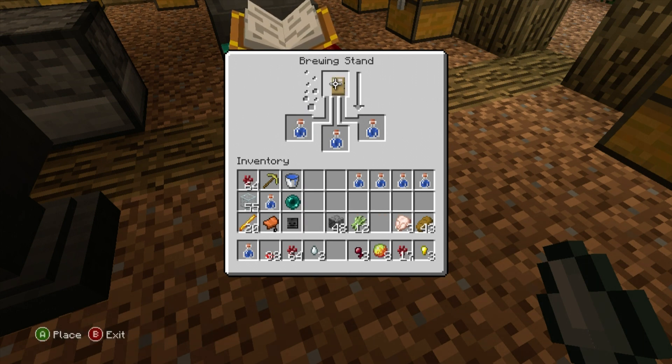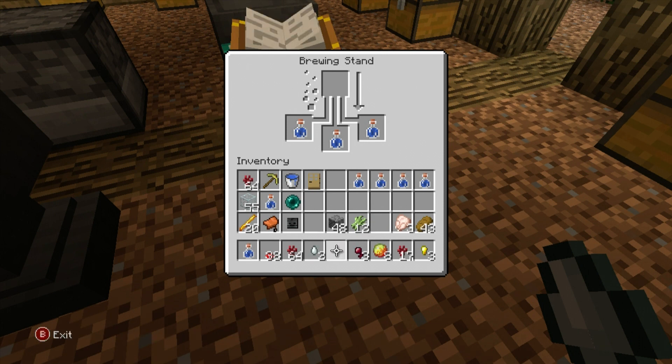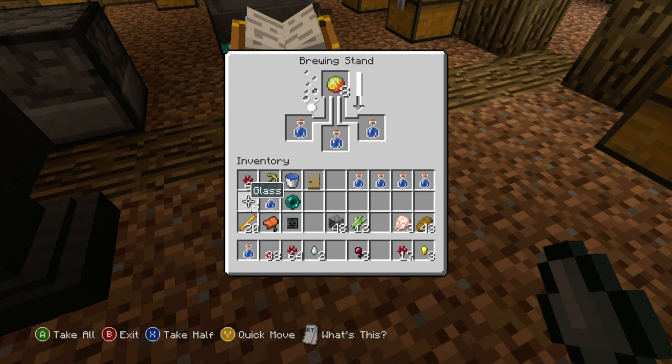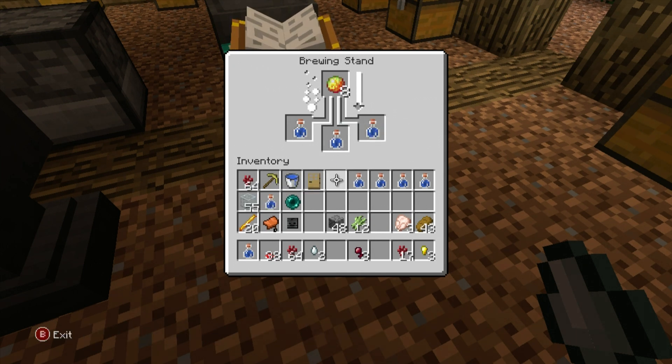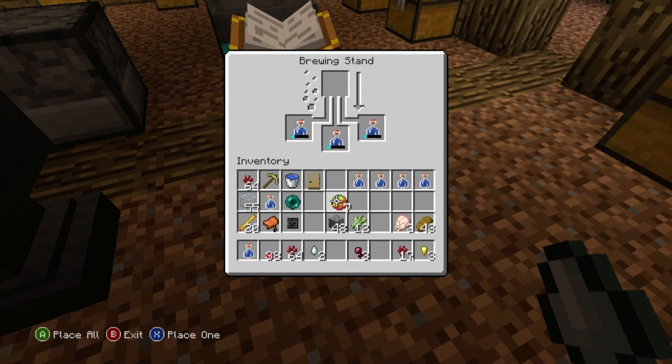A skeleton skull — no. How about a door? I figure combining a door with a potion would let me walk through them instead of opening, but it's not happening. Let's try magma cream — magma cream's a surefire bet! Look at this, we're getting somewhere. This is a lengthy process. Shall we look at the creepers while this happens?